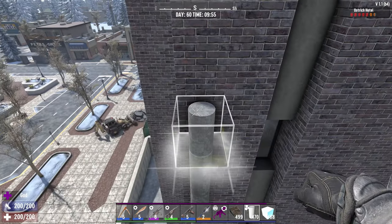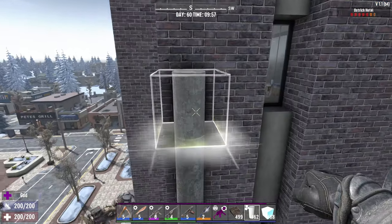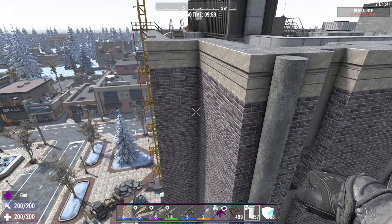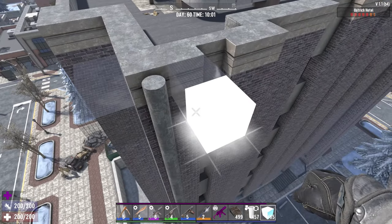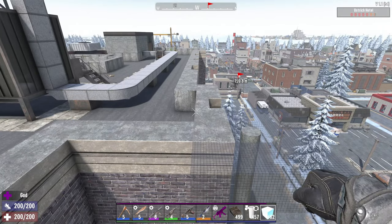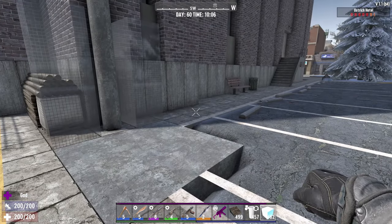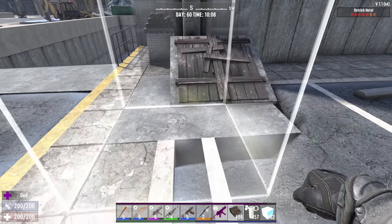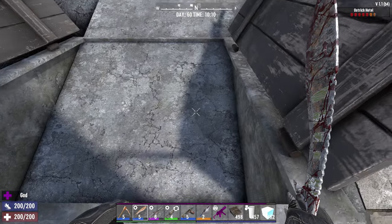We're going to go to the top of the Ostrich Hotel here. Key to this is positioning when you go to use it. When you get to the top it seems you do need to make a platform — I assume that's so you don't fall off when you get to the top. Then you take just a plain old barn door and you drop it down, and that's it, you're done.